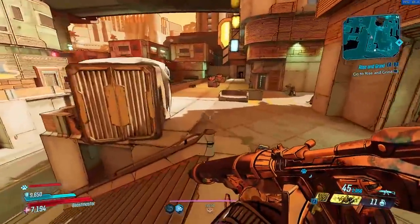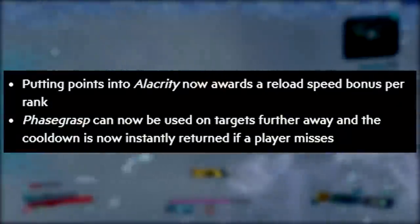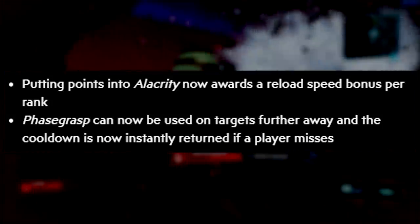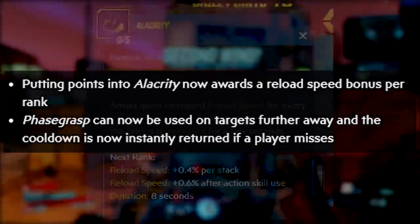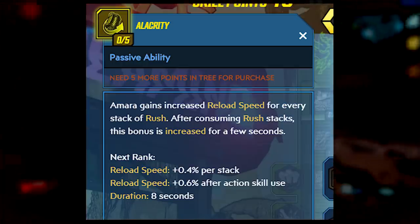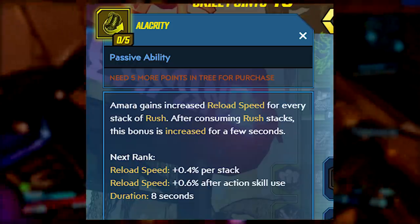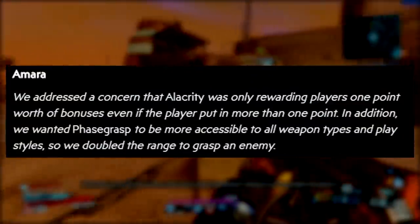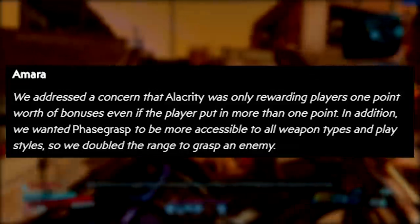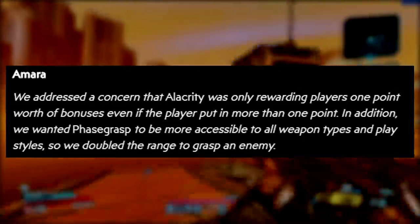Unlike last week, Amara and Zane are also on this list of changes. For Amara, she has two changes: putting points into Alacrity now correctly awards a reload speed bonus per rank, and Phase Grasp can now be used on targets further away, with the cooldown instantly returned if a player misses. Gearbox addressed the concern that Alacrity was only rewarding players one point worth of bonuses even when more than one point was invested. They also wanted Phase Grasp to be more accessible to all weapon types and play styles, so they doubled the range to grasp an enemy.